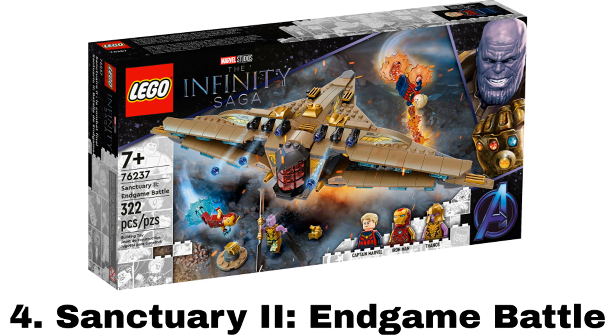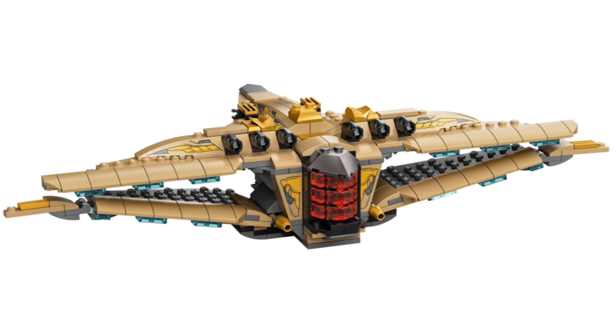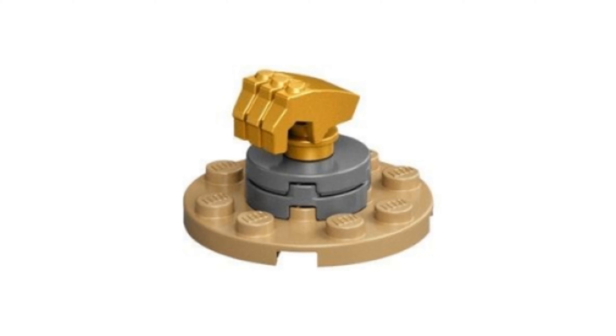Number 4 is Sanctuary 2 Endgame Battle. It comes with three minifigures: Iron Man Mark 85, a new Captain Marvel that I like, and minifig Thanos. I love the design and shape of the Sanctuary 2 ship. It does seem pretty small, but I guess that's why they put the minifigure version of Thanos in this set so he could fit inside. It has six stud shooters on top and some space inside, also with a small Infinity Gauntlet.